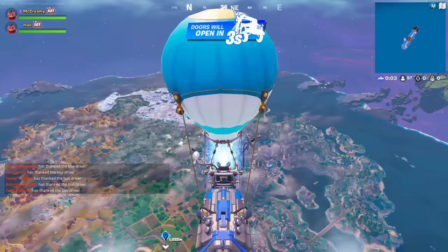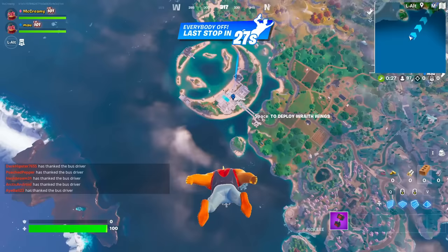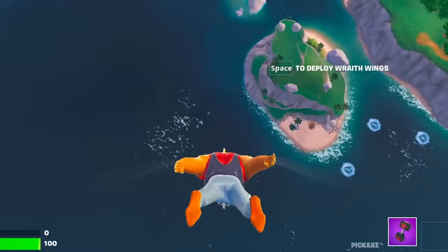Are we hot dropping? Sure, let's go. Relentless Retreat - we're going on holiday. This is giving me shark vibes straight away, like the Shark back in Chapter 2 Season 2. Oh, this is so cool actually. I've got the worst skin combo - I got C4 as well.